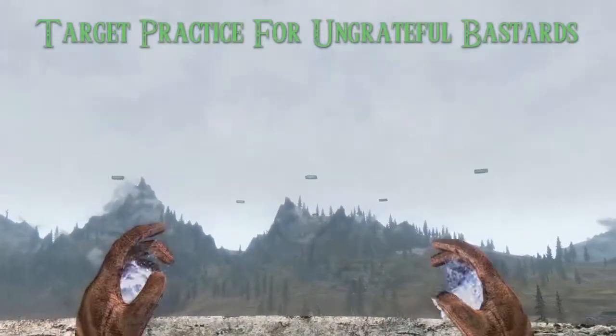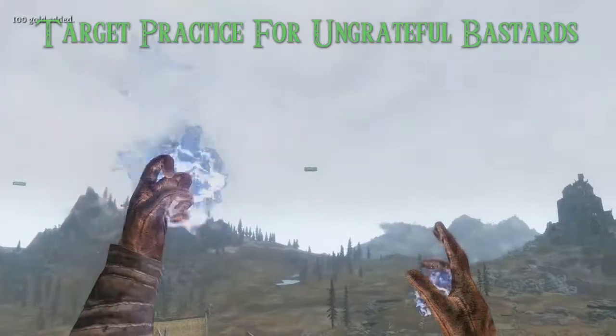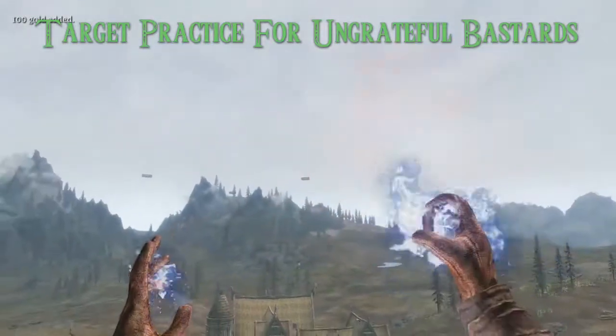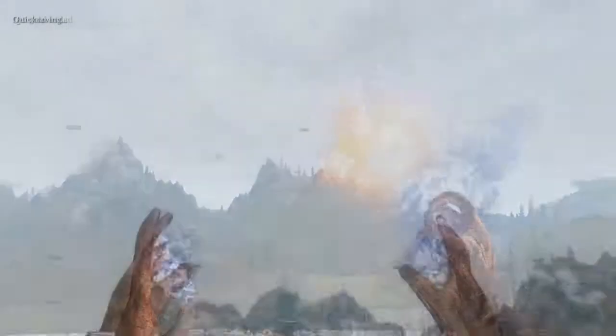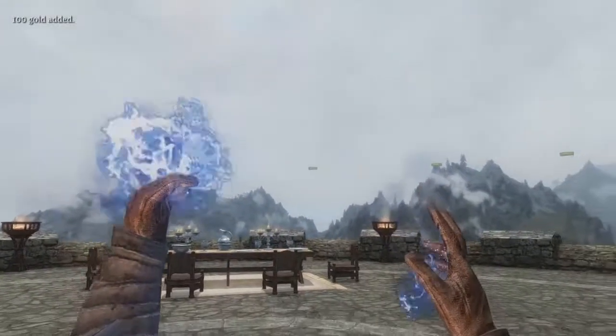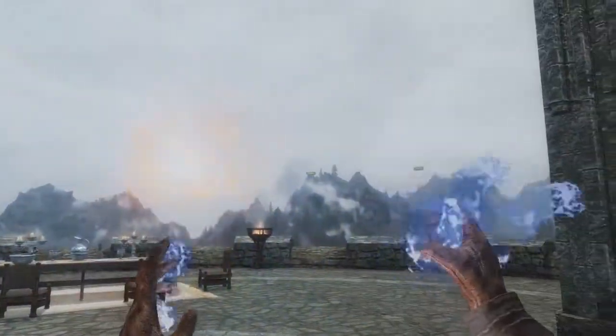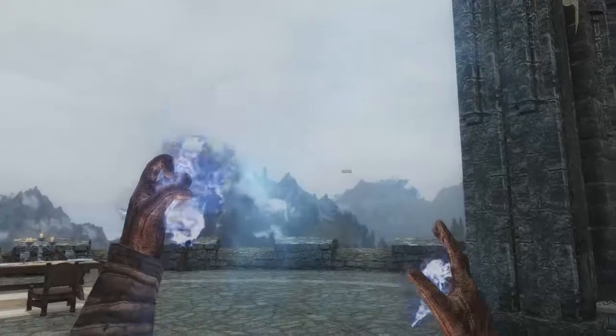And finally we have Target Practice for Ungrateful Bastards. This adds new targets on the great porch in Dragonsreach, the Palace of Kings, atop the Archmage Tower, around Solitude's marketplace, and at the watchtower close to Whiterun. You get 100 gold for each target destroyed. In addition, you will be reminded to endorse the mods you like to use, you ungrateful bastards.